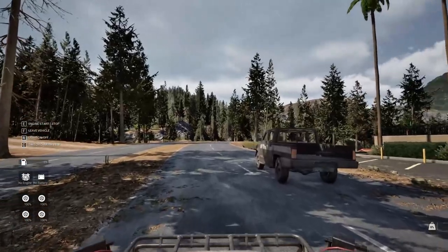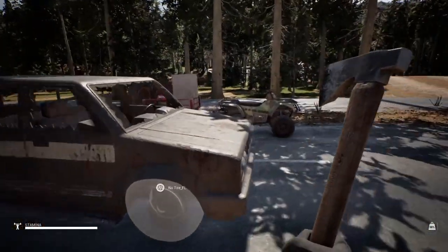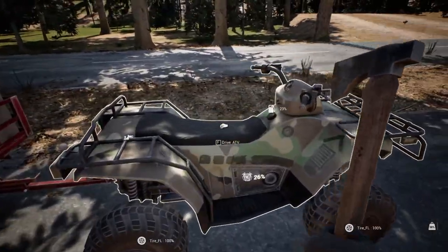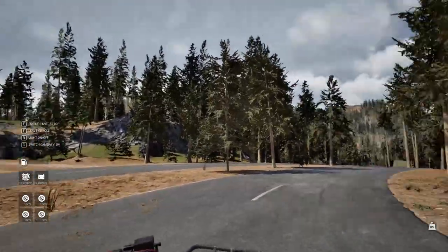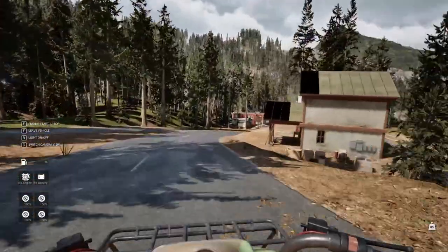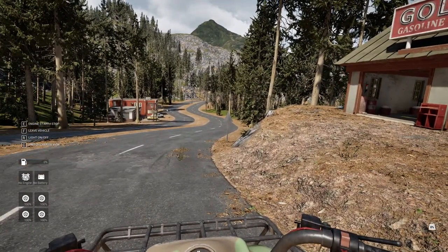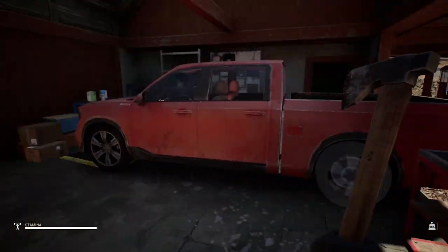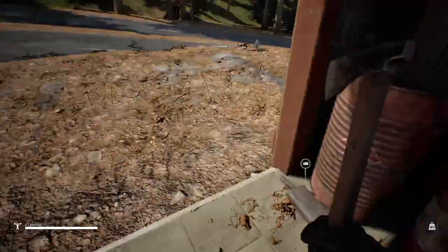I'm pretty sure I put a wheel on it. I can always come back and go pick up the ATV on foot. So let's have a look - yeah I did, I definitely put a wheel on it. We've got an engine. Just have a quick scout about, make sure there aren't any more wheels, some more car parts. We've got plenty of paint - like I said you can use that for customizing, pretty nifty.